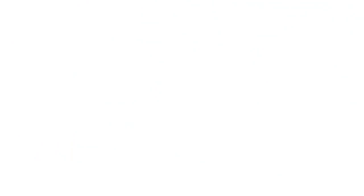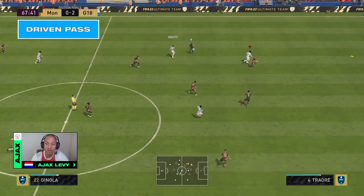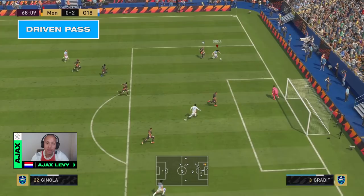The second thing we will talk about today is the Driven Pass. The Driven Pass is one of the most important things in FIFA 22. In the clip, I send my striker into space with a Lofted True Ball and he is one-on-one with the defender. I'm running down the line with my left striker and cutting it back. At this moment, a Driven Pass is the perfect solution, using R1 plus X. If I used a normal pass, it would be too slow and too easy to read. The Driven Pass is much harder, much more accurate, and easy to tap in afterwards.